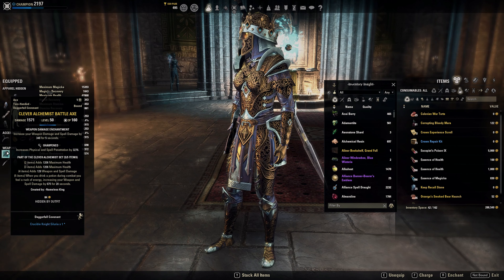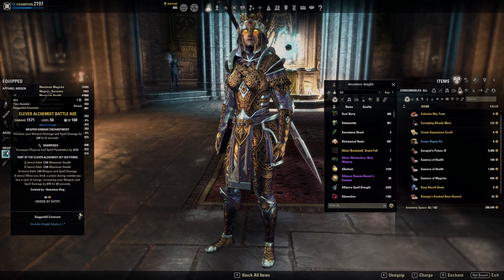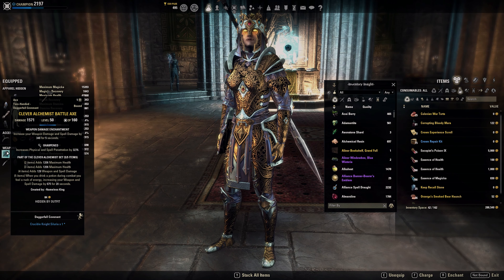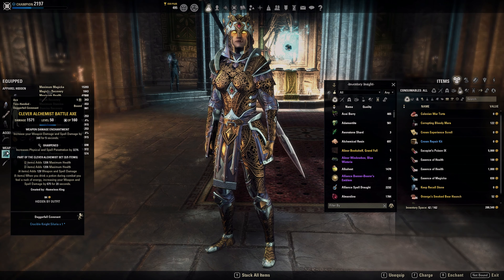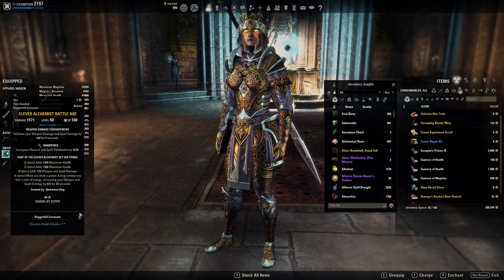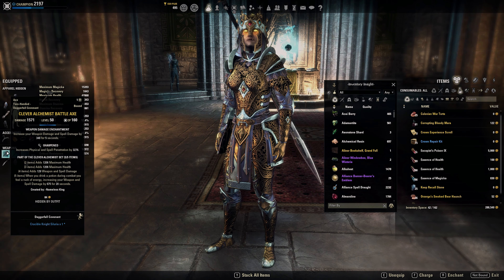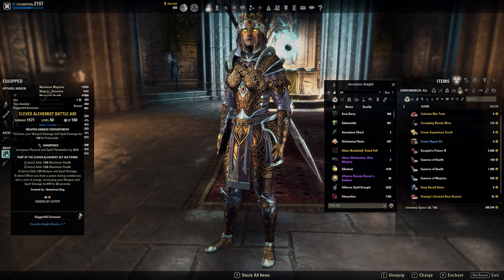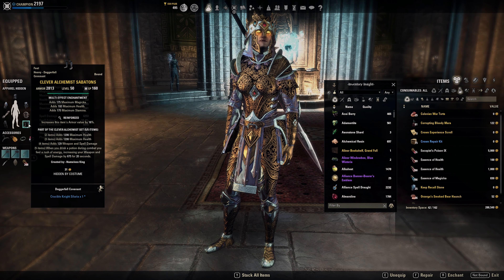We have a Sharpened Battle Axe because it gives 12% more critical damage. For me personally, pushing crit damage on Warden is actually kind of nice because Warden is a burst class, and the highest burst you get is with crits. So I went with Clever Alchemist here.